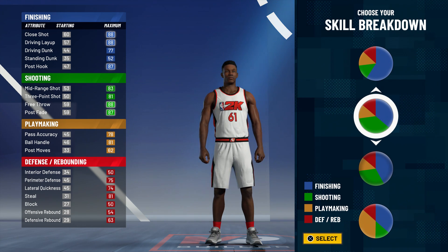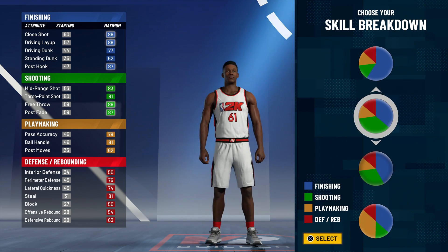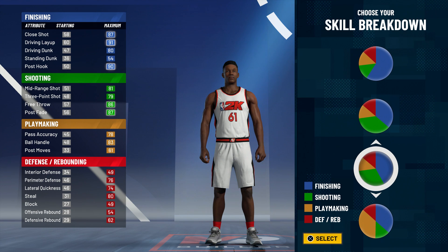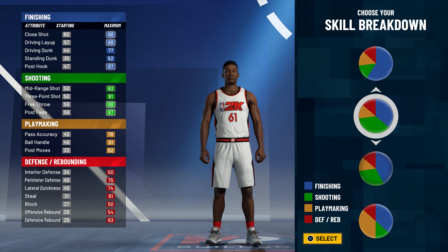There's a 77 driving dunk pie chart, which gives you an 83 mid and an 81 3-point shot. Then there's this 80 driving dunk pie chart, which gives you an 81 and 79. One thing I'm gonna tell you guys right off rip: I will be maxing out wingspan because this year, when you increase your wingspan, you get a higher driving dunk rating. So I'm looking at this 77 driving dunk build since I'm not gonna have that much of a hit on my shooting.